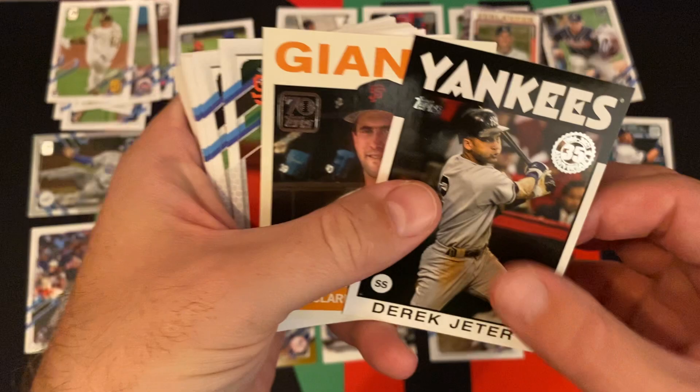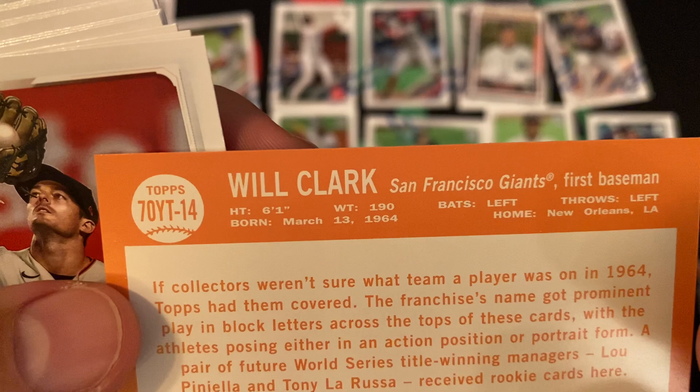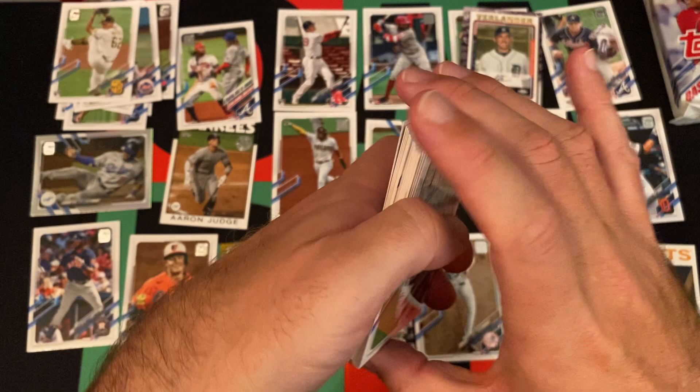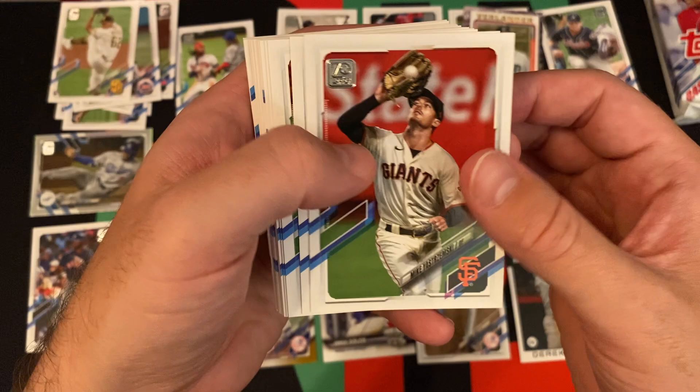Derek Jeter 86 design. We got Will Clark through the years — not sure what year that design is, looks like maybe 64. I'm not as familiar with all the earlier 50s and 60s designs. Some of the 70s I know more because of Heritage. Obviously 52 I know, and the 80s and 90s I know all that. Mike Yastrzemski.